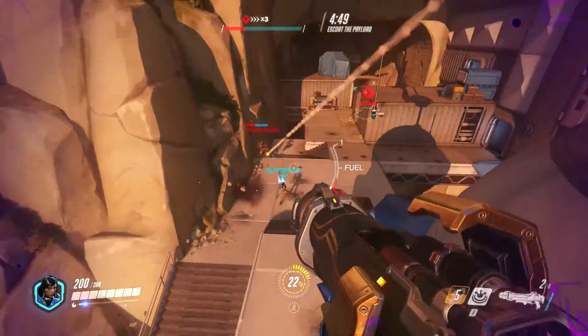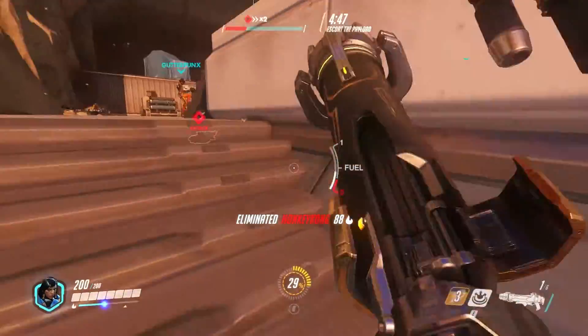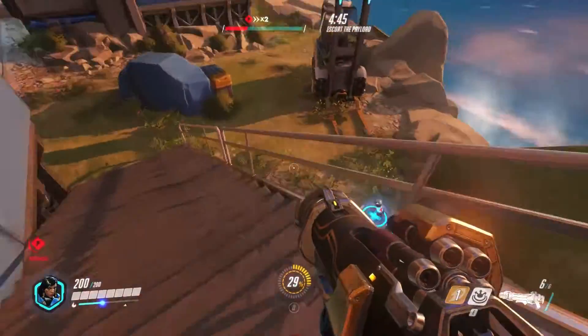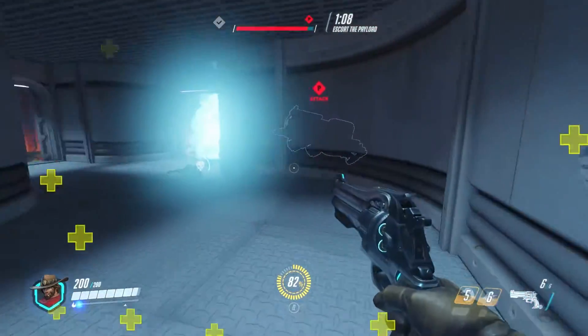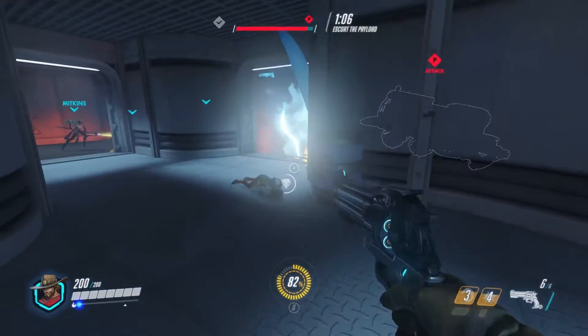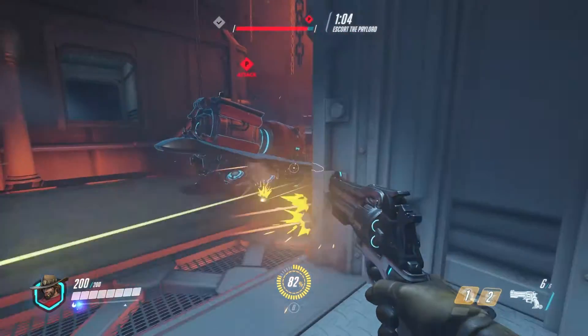Here are a few things that might make your first time playing Overwatch a little bit easier. Health packs come in two varieties: a small cylinder and a large square pack. The larger one will fully restore your health, while the smaller one will only restore a portion.